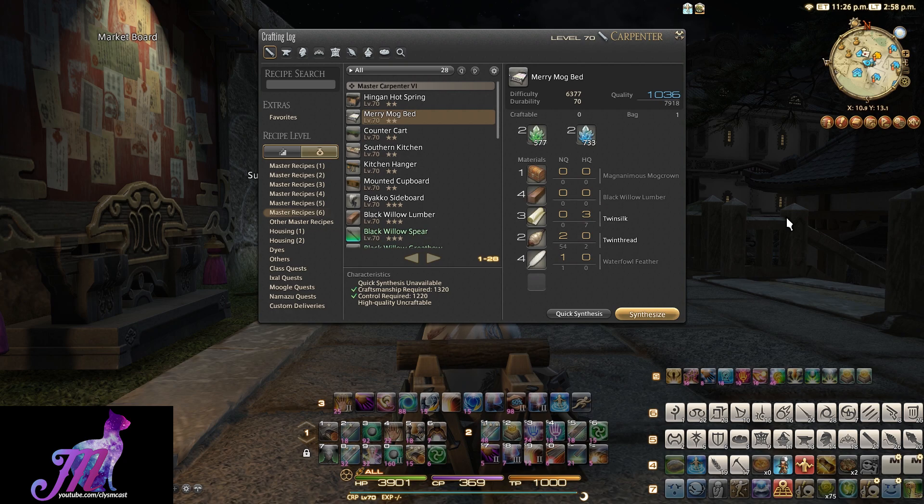This then is the Merry Mog Bed. This is a Master Carpenter 6-book recipe with a 1,320 craftsmanship and 1,220 control requirement on this level 70 2-star difficulty woodwork recipe.